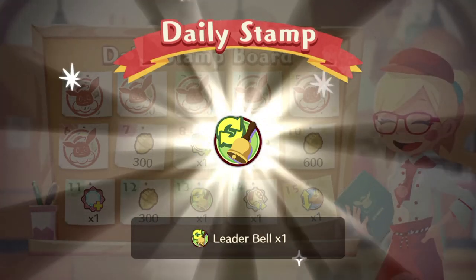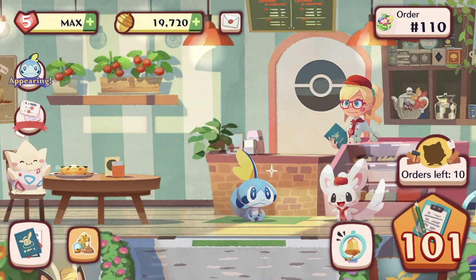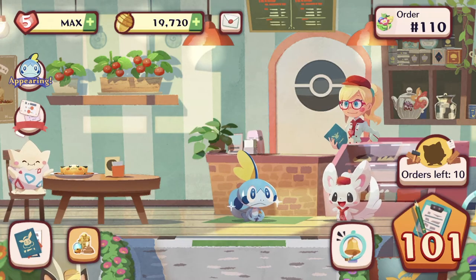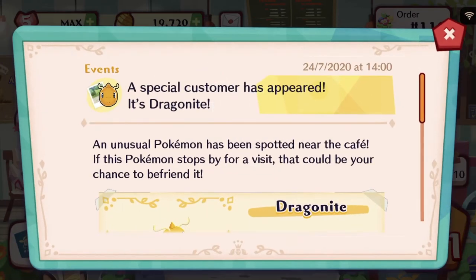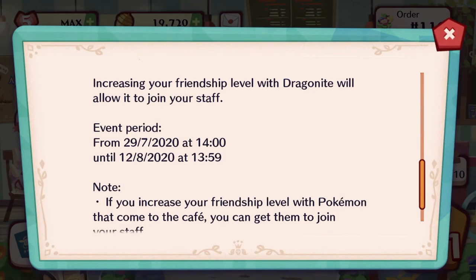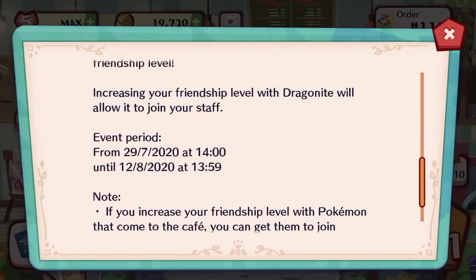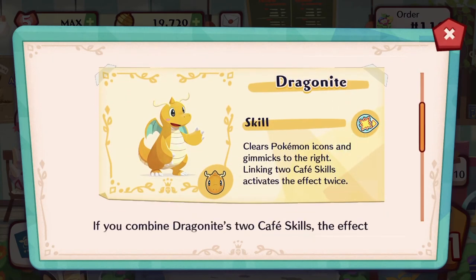Hey guys, SilentCL here. Welcome back to another episode of Pokemon Cafe Mix with me, and this time out we've got some exciting news. Apparently new Pokemon are coming to the game — we have Dragonite next as a special appearance. Take note of the date it's starting: it's on the 29th of July. I'm recording today on the 25th of July, so I'm pretty excited about it. Dragonite! Didn't expect him to come into the game so soon.